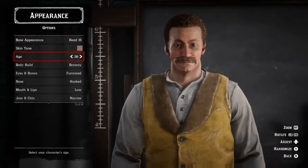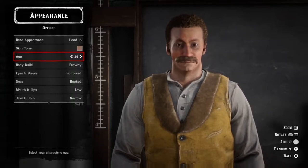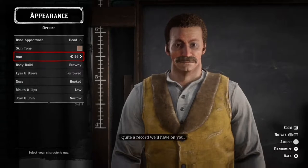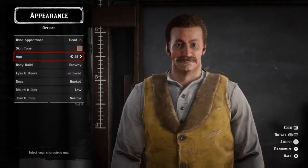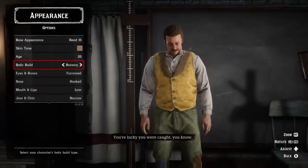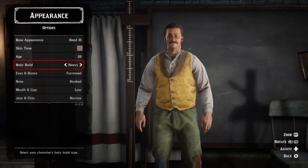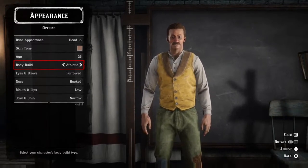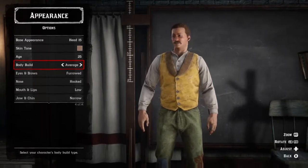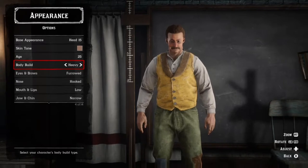I'm innocent, I am. What's my age? It goes down to 18, it goes all the way up to 60. I'd be 60 years old — should I be 18? I don't really notice that much of a difference in age. I'll pick 25. What's my body build? Hmm, skinny, average... probably just do average, I think. I like furrowed for the brows — we'll go with that one.